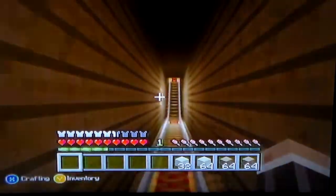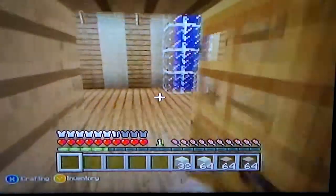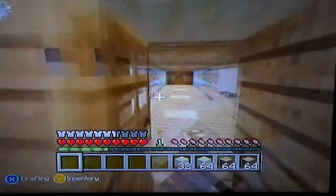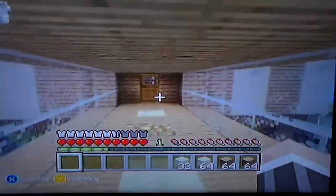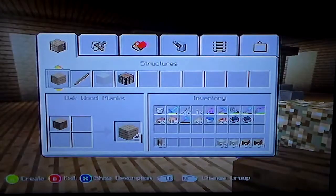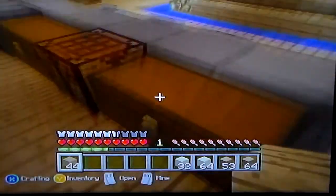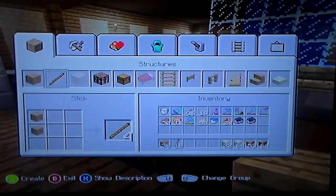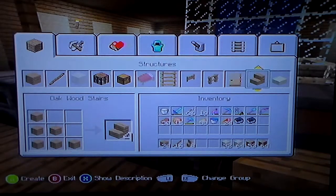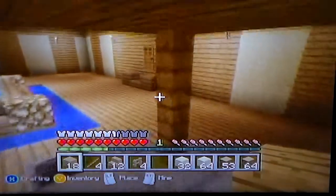I'm also going to look for more diamonds soon because my pickaxe is about to break. I think I have three in my chest from off-camera mining, but I want to get more and be ready. So let's convert this to some planks real quick, and I've got to make stairs and fence gates. Let me make some sticks too. I'll make 12... okay, 4 is fine, I only need 3.